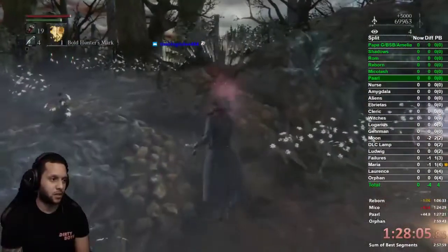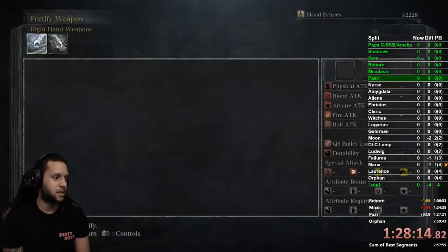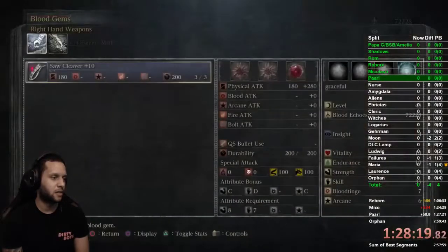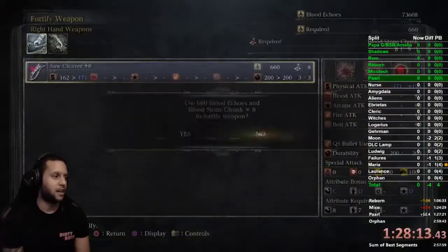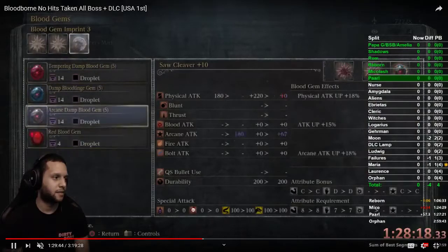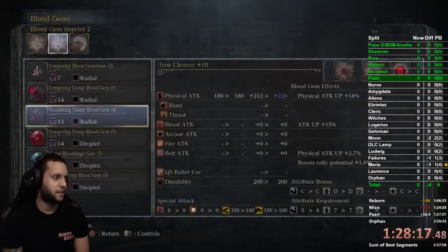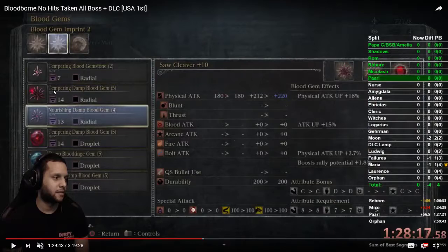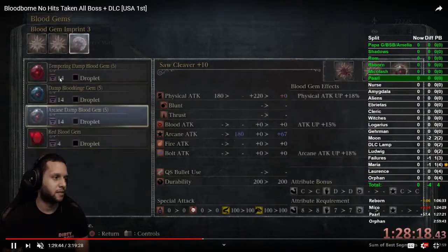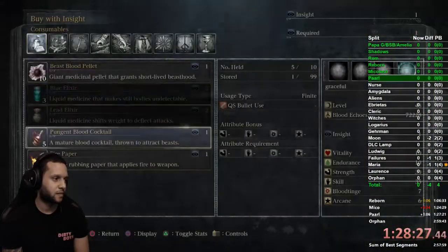Now we are going to pop any Cold Blood we have remaining. For any percent you're going to get ready for Nurse; for all bosses we're going to get ready for Parl. So we upgraded to plus 10 — change your gems. Once you get to this point, look at the ones you have and you'll see the stats go up. We are at 280 damage; you want to be around this point. Remember to put this one on replacing the Red Blood gem, and then replace the Tempering 5 with the Nourishing Damp, and the Tempering goes into the third slot.